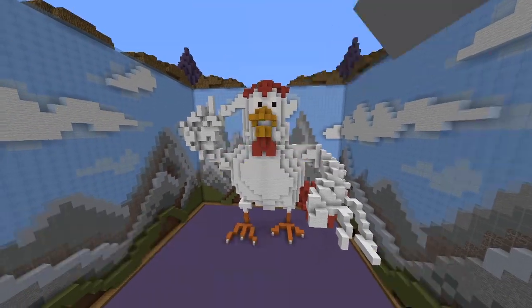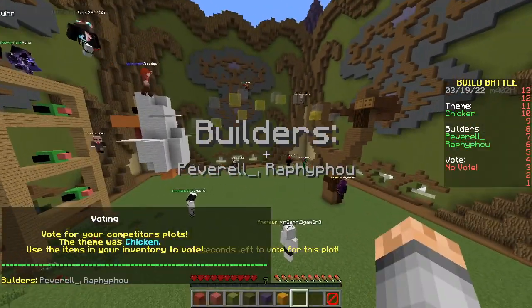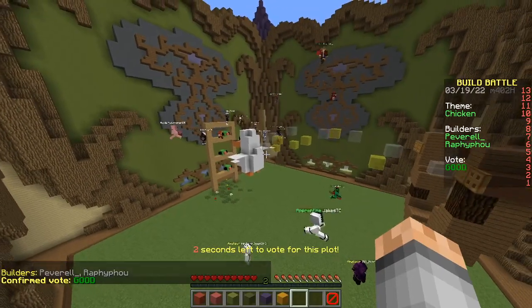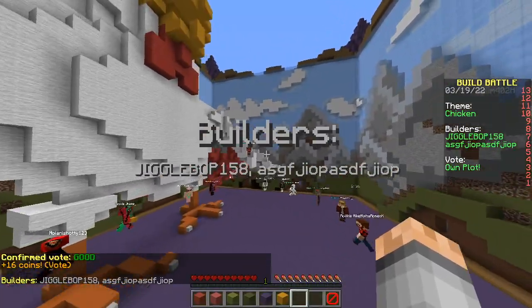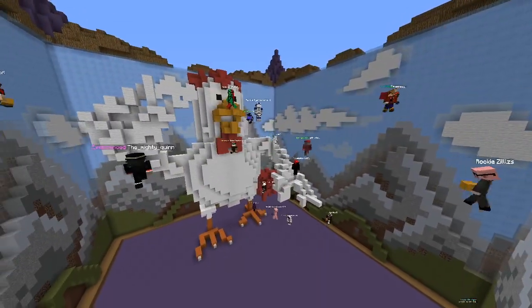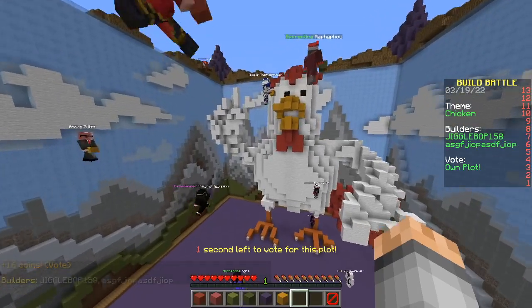Let's go! First build - Angry Birds. I don't remember there being a chicken character. I think there was a white one though, and that was the chicken. There is ours - pretty big. It has hair and balls. I see you, mostly epic. Oh, nice.